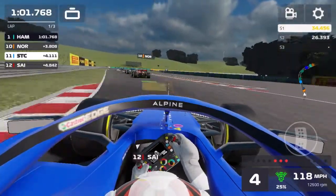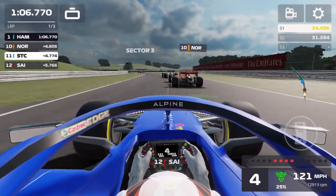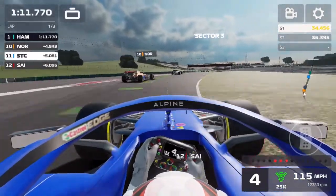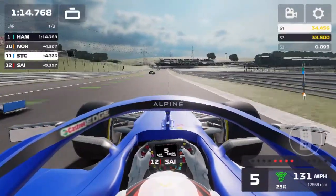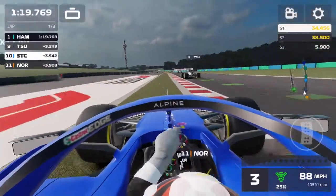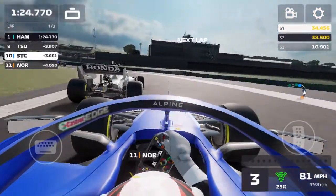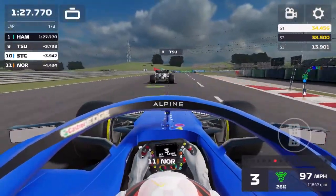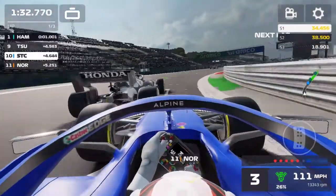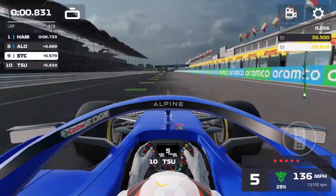Coming through the S-section, Norris is getting held up by Yuki Tsunoda — the McLaren is much better than the AlphaTauri. We're pretty much pushing Norris as he gets such a bad exit out of that right-hander, and we easily pass him up into 10th place. Now coming into the right-hander — with that sun glare it's so hard to see the apex. We thought about going around the outside of Yuki Tsunoda but thought better of it. Tsunoda is going so slow we're practically pushing him through, and we made some contact with him. We matched the power away and up into P9.